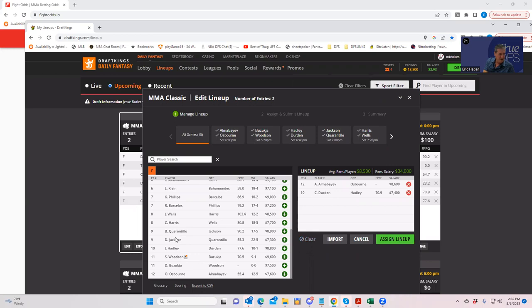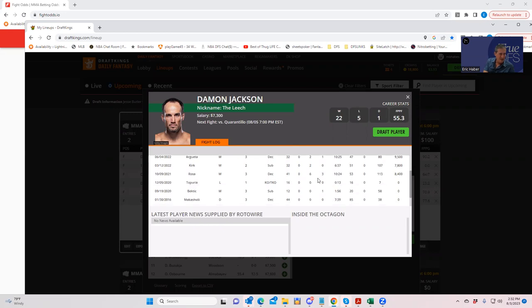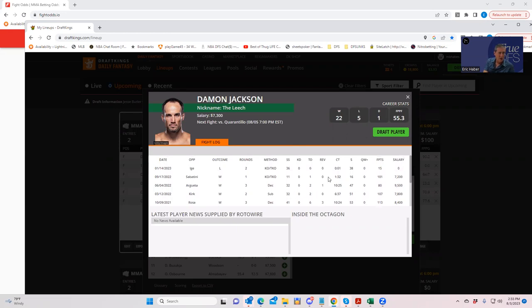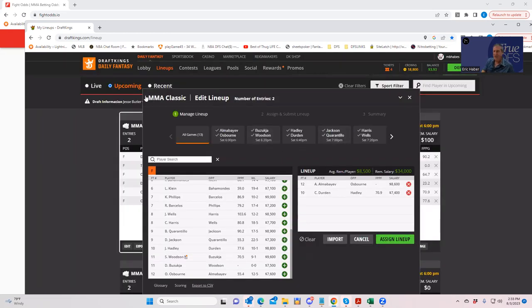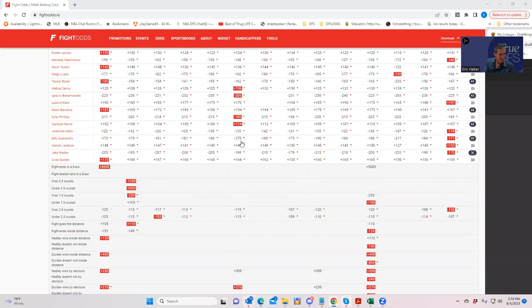The other key fight is Billy Quarantillo versus Damon Jackson. I want to start with the Damon Jackson side. Look at his game logs — he had one takedown, two takedowns, two takedowns, six takedowns. His path to victory is probably going to be by takedown. At $7,200, if you get a takedown-based decision win, that's going to be extremely strong for DraftKings. He's plus 160, so about 36-37% to win. But if he does win, you're going to want that, because he's going to get a decent amount of points even in a decision. Jackson is a very live underdog.